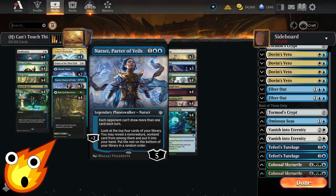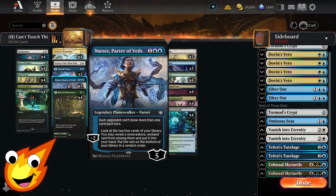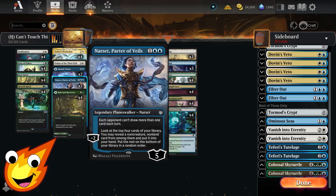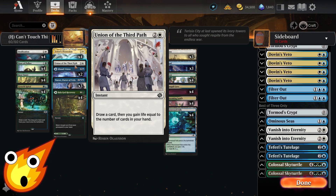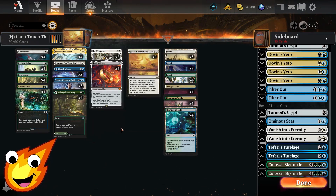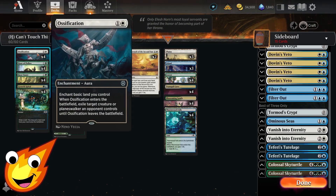We also have copies of Narset, Parter of Veils — I know this card is loved or hated, but it's incredibly powerful and essential to the deck. It slows our opponent from utilizing their copies of The One Ring but also ensures we can dig for our copies of Approach of the Second Sun. We have a single copy of Union of the Third Path — this mostly helps us stabilize, draw some cards, and gain life equal to the number of cards in hand. Ideally time it with The One Ring to regain a ton of life.